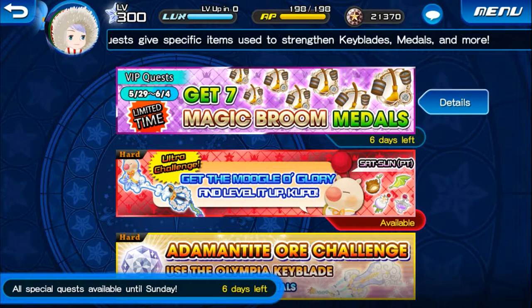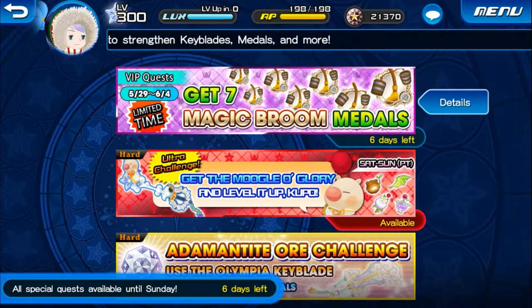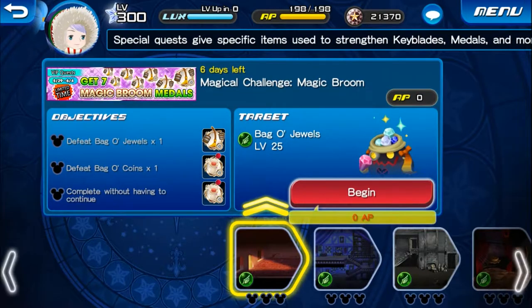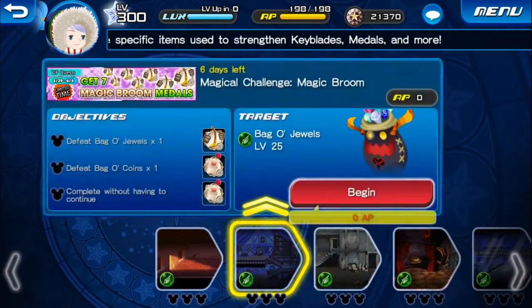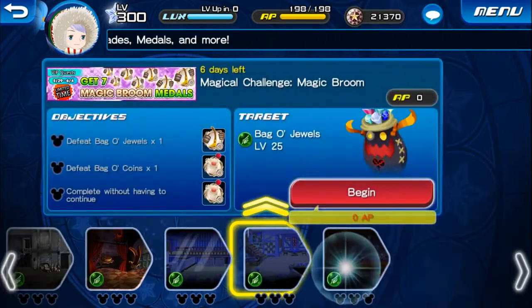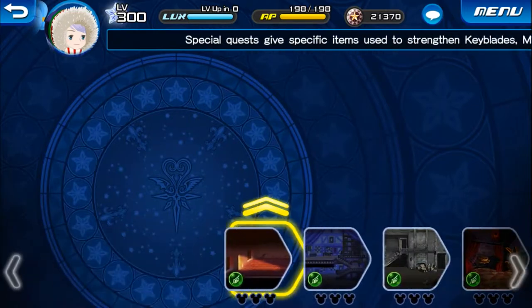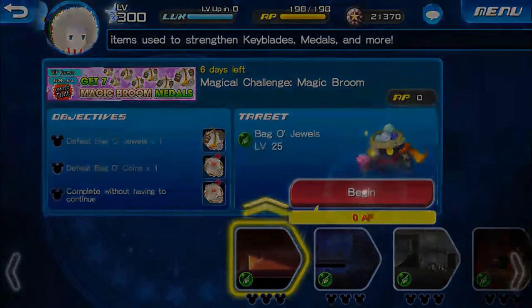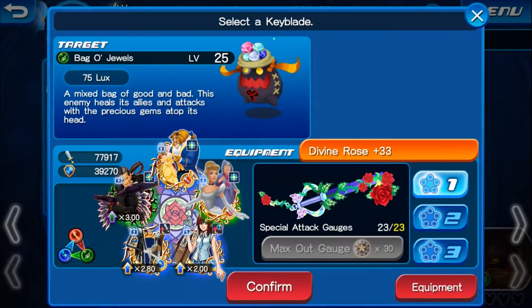Unlike the last time we got these VIP quests, where each quest was released one day at a time, all quests are open in one single batch. So if you decide to purchase VIP later during the week, you'd still be able to get all seven magic brooms and you don't have to worry about whether or not you did your daily, or if you're missing a broom. None of that this time, so that's good.